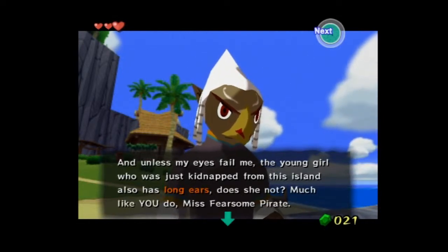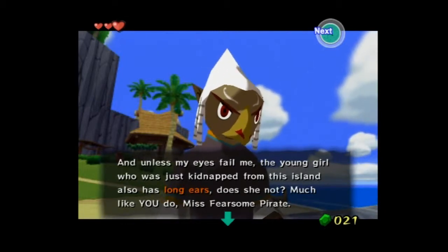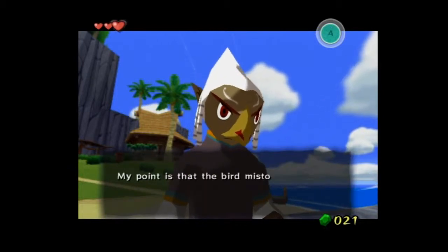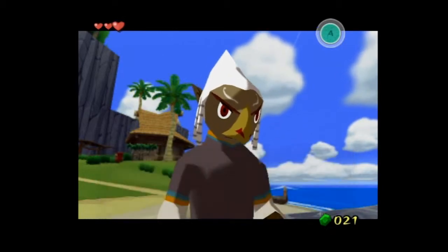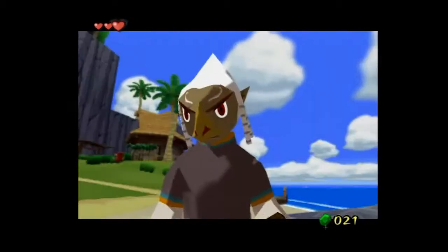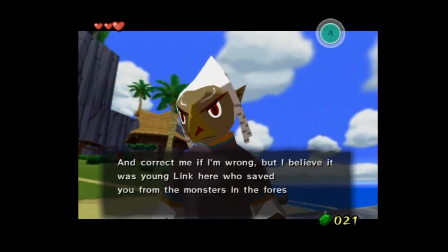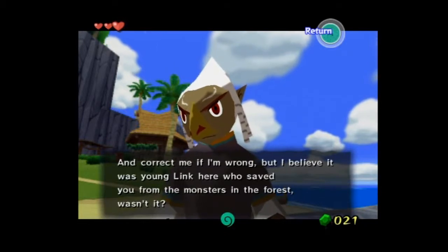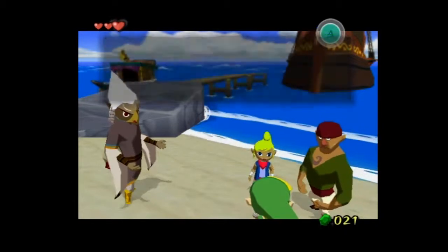Unless my eyes fail me, the young girl who was kidnapped from this island also has long ears, does she not? Much like you do, Miss Fearsome Pirate. My point is that the bird mistook that poor girl for you, and that's why it grabbed her. And correct me if I'm wrong, but I believe young Link here saved you from the monsters in the forest, wasn't it? Is that true?